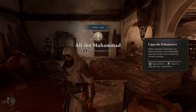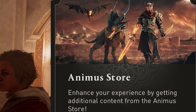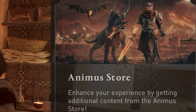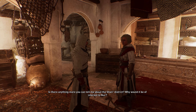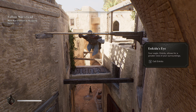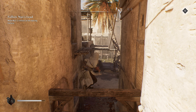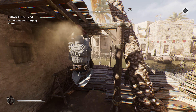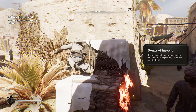Ali ibn Muhammad — okay what's this? Animus Joel — I can enhance my experience by getting this additional content. Nope, I do not want to spend my real money on this — it's a microtransaction. I wasted my 60 euros just to do this. Basim's parkour does look fast — totally worth my money.